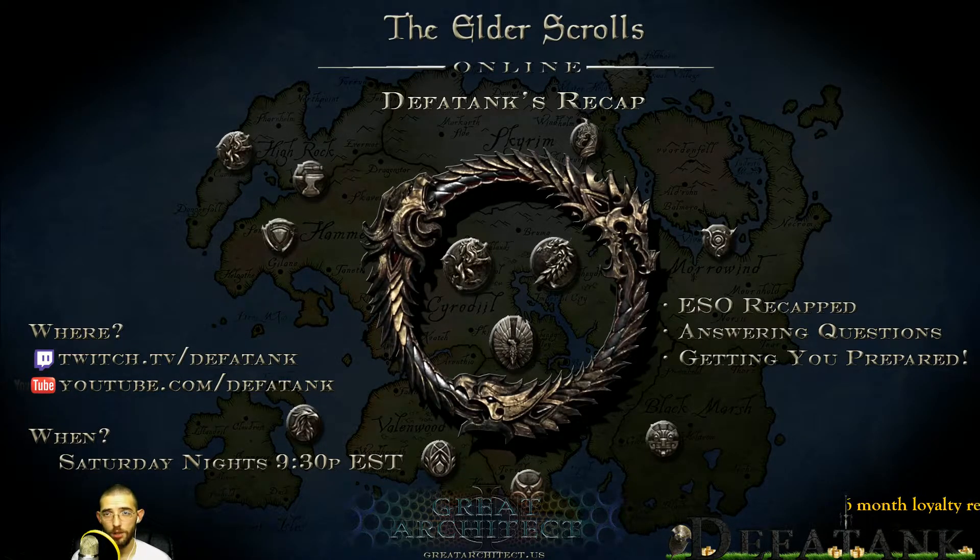You also get a lot of inspiration for doing these - it's like 20,000 inspiration for blacksmithing, woodworking, and clothing. I can't remember exactly but I think it's a little bit less for alchemy, enchanting, and provisioning. But it's still a lot, so it's a good way to level up. Make your own decision if you think it's worth it or not.